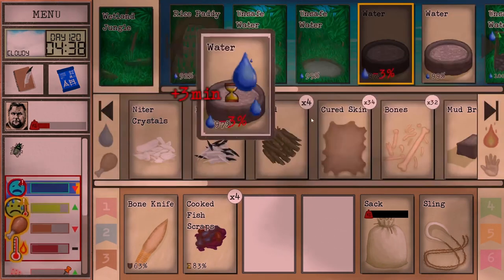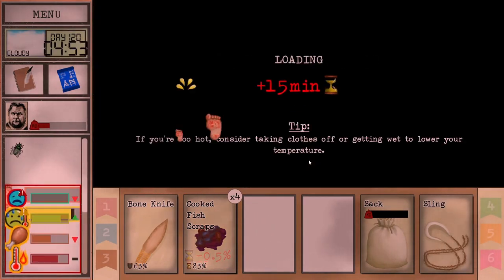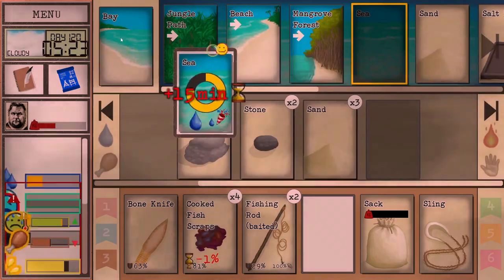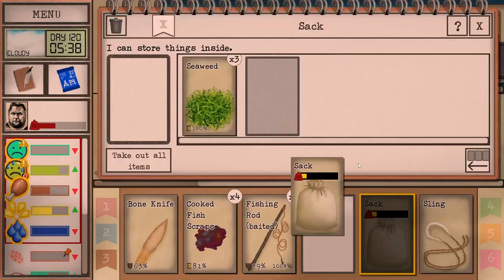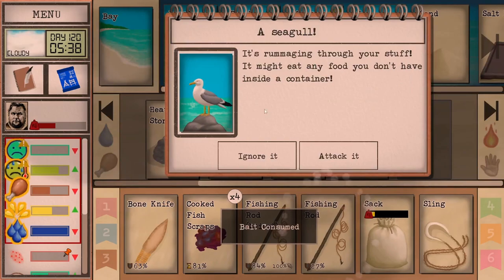We're on the beach — we might even train our climbing so we can actually go through the cave system. Let's drink and wash, and now we can dive. It actually might not be worth it to dive anymore in the bay, as encountering sharks would just be kind of awful.